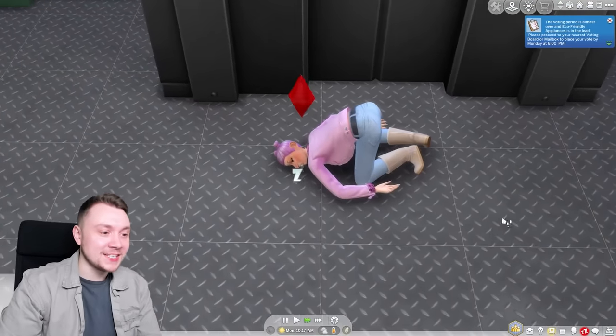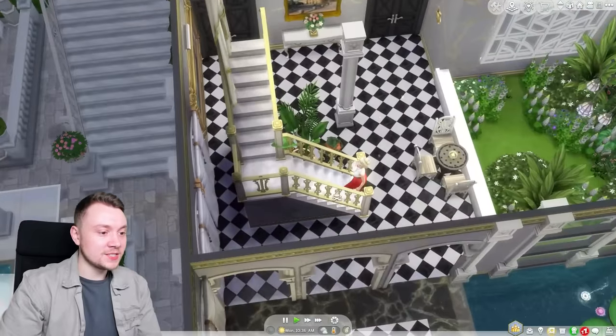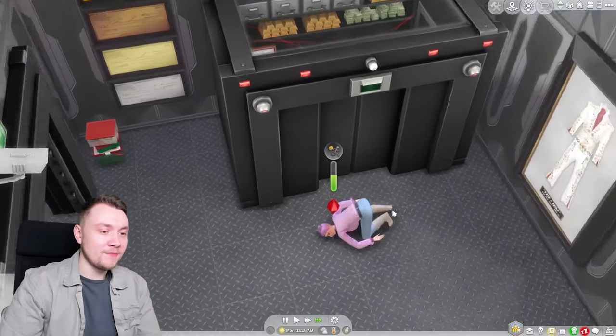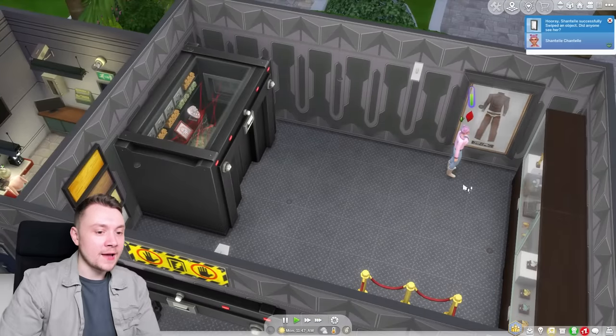It's gone to shit — she's passed out on the floor. Not that Judith Ward is bothered — she's going upstairs. She's probably got too much money to care. We try again — oh no, we've passed out again. At least I tried. We'll get some paintings off the wall for now.